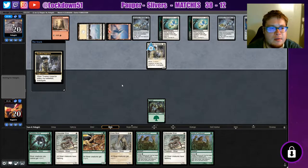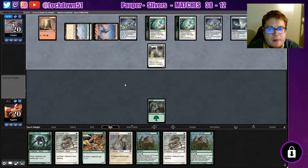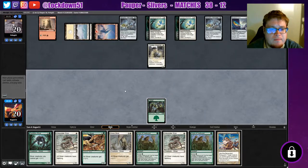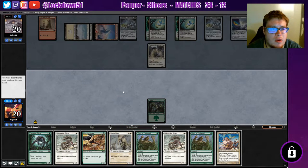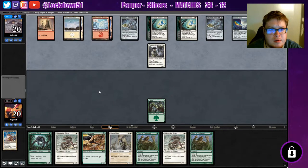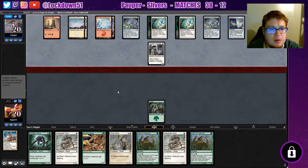A three-of an Efreet — alright. Gotta be able to drop something next turn. And we can't. What a great keep. Let's get rid of our Bodyguard. You know, one more turn if we don't draw land we're just gonna go to Game Two. This is ridiculous.